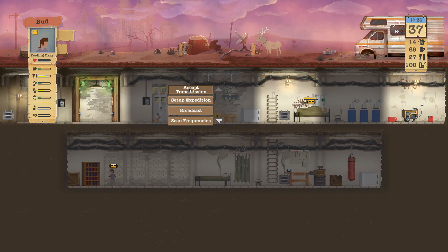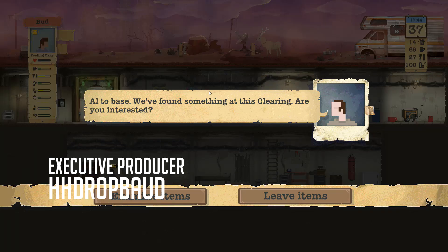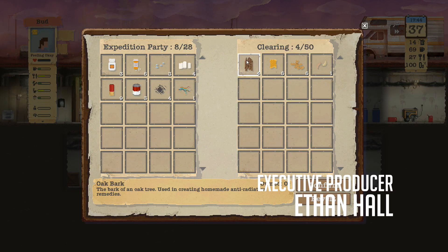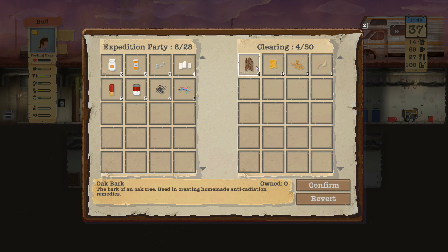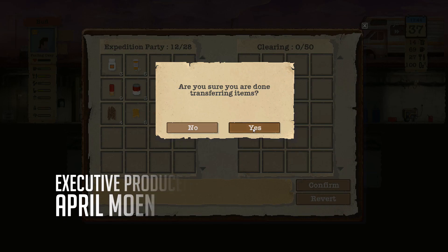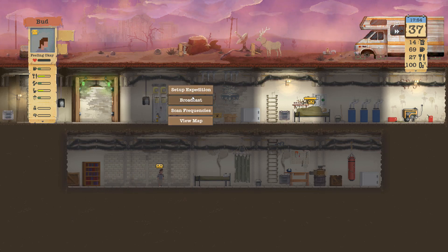Hey everybody, Accurate here, welcome back to Sheltered. We have an expedition heading down to see the arms dealer, and we got something in the clearing. Oak bark - I don't know how expensive these are but we'll take them. Might be worth trading at the arms dealer, you never know.